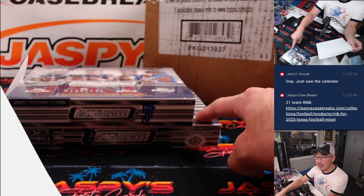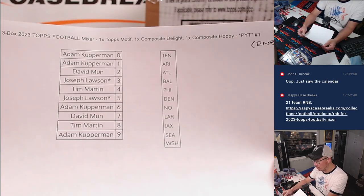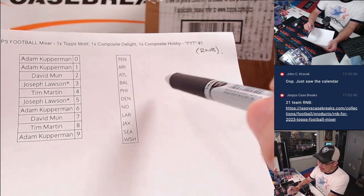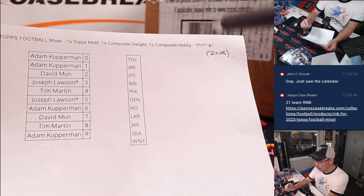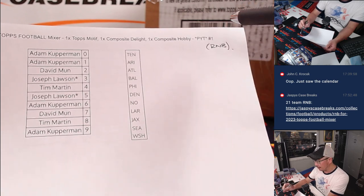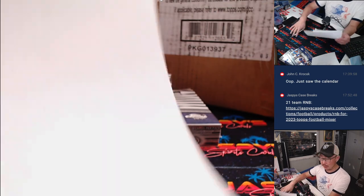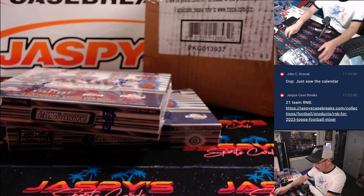There will probably be non-numbered cards and possibly non-numbered autos in between both of those boxes. At the end of the break, I'm going to randomize everybody's names in the random number block group — the RNB group. Name on top gets all the non-numbered, non-auto cards for those teams. The first non-numbered auto will go to spot one along with the non-numbered base. Spot two gets the second non-numbered auto, spot three gets the third. So the non-autos bundle as one lot and the autos separate.